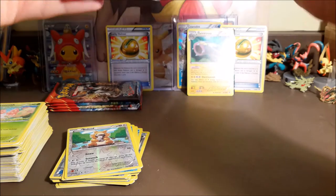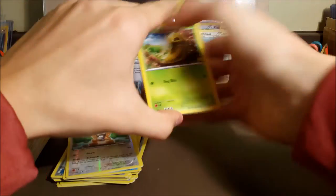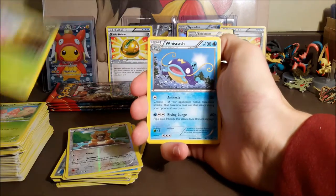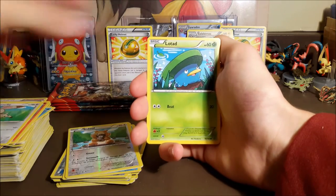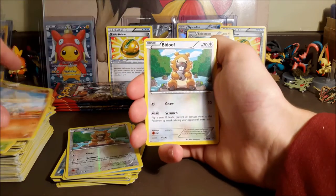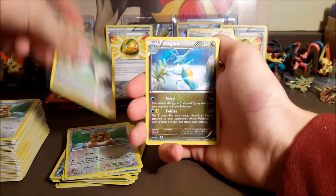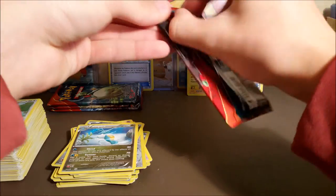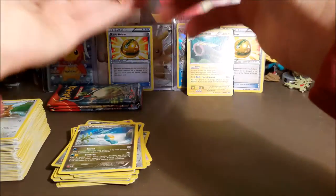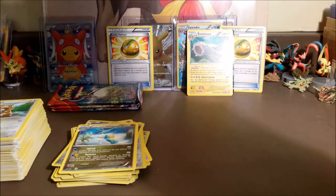With five packs to go, can we pull another ultra rare? Hopefully it's in the last pack because we always have last pack luck — we had it in the last episode pulling the hollow Ancient Trait Relicanth, which was a sick looking card. We got Slugma, Bunnelby, Lotad, Metadite, Bidoof, a reverse Ancient Trait Beautifly — which looks really cool — and a Kingdra. Another card in this set — hollow Ancient Trait Kingdra looks amazing, but I've pulled a bunch of those, so if I don't pull one I won't be upset.